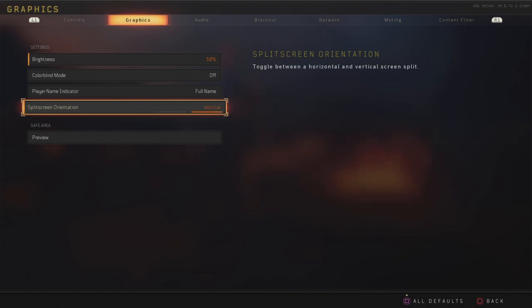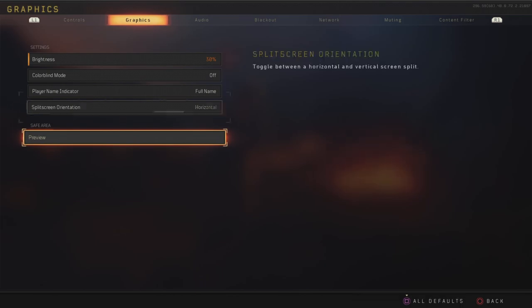Split screen orientation — horizontal makes it one screen up and one screen down; vertical makes it one on the left, one on the right. I've never used split screen in my life, but horizontal is in my opinion better. Vertical gives you a really poor field of view, while horizontal gives you a pretty nice field of view.